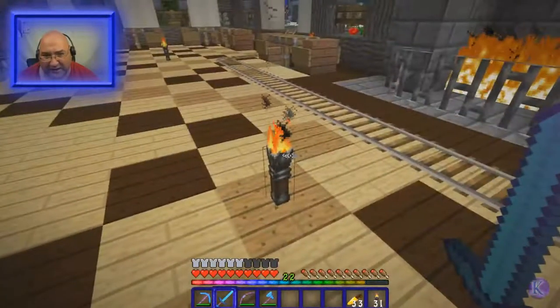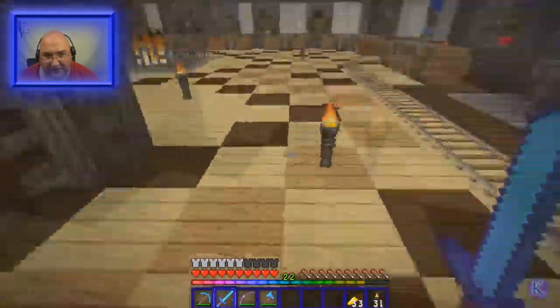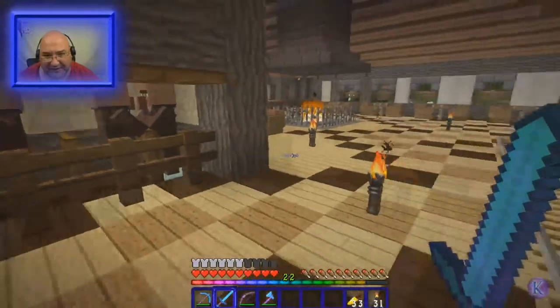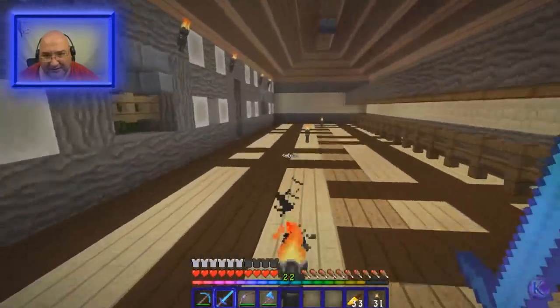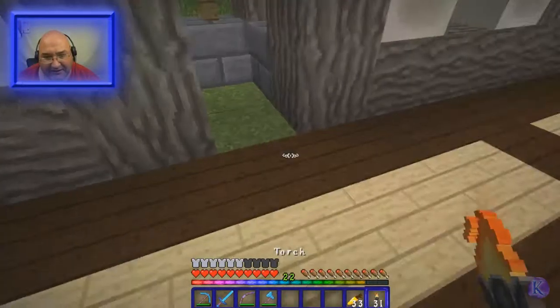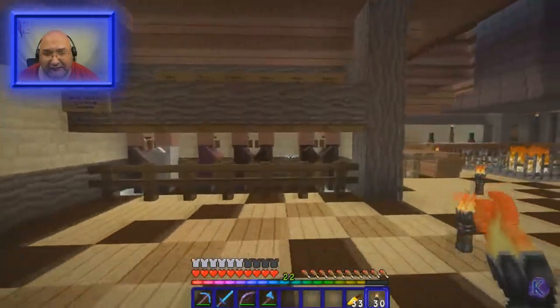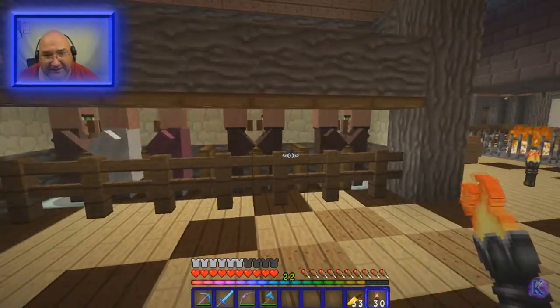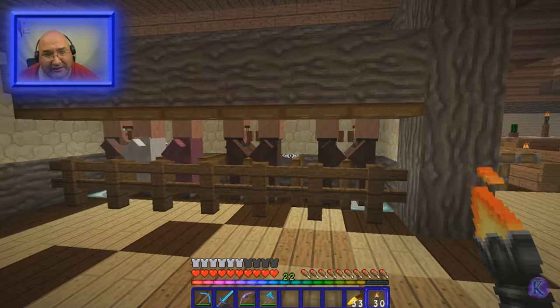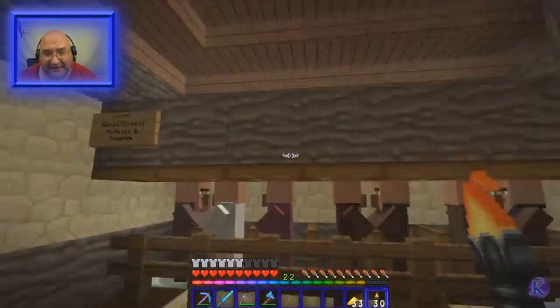I'm not 100% sure this setup will keep them safe, so I might make a door or some sort of blockage so zombies can't come in here and can't spawn in here. I did some tests in my test world and they seem pretty safe like this. What I've got to do is move these signs down here and label them, then bring the other guys in.